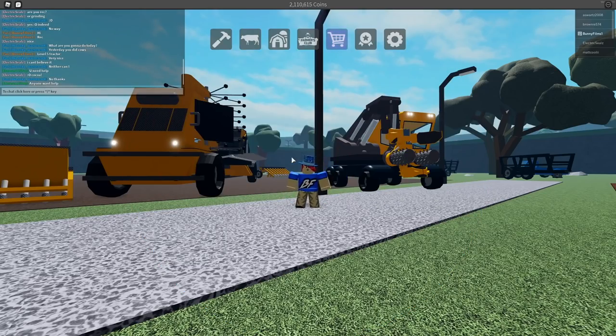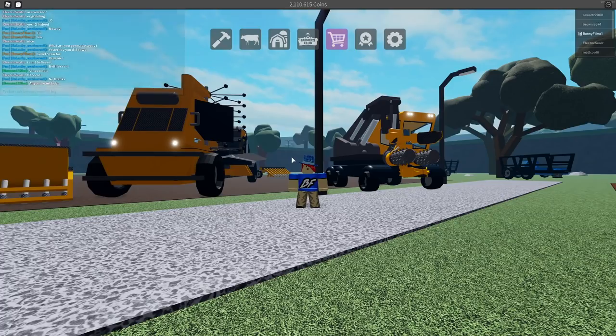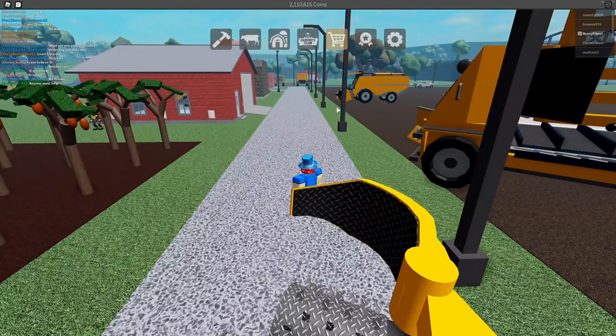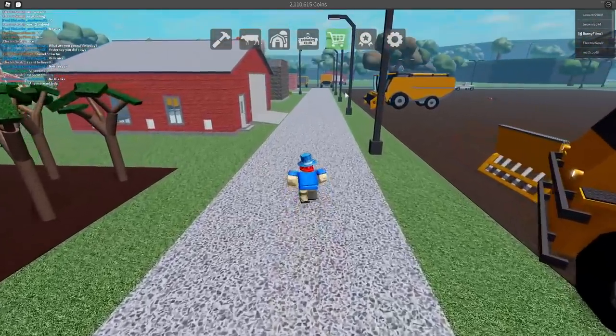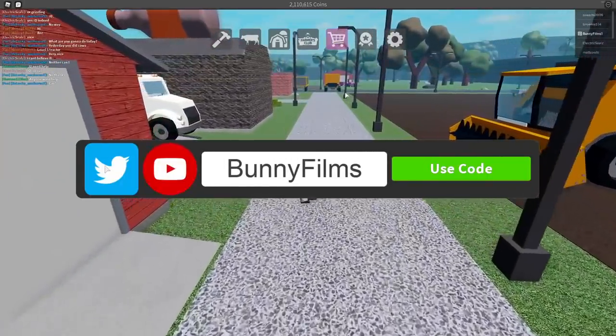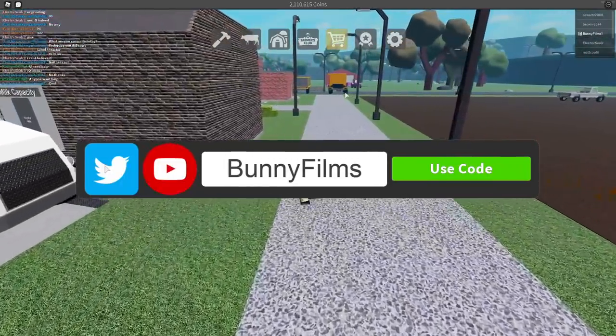What is up YouTube, Moneyfilms here with a brand new video and we are back in Farming and Friends with a fantastic video planned for today. We are going to be buying the new level 5 tractor added in the lumber update, which actually costs Robux. That does make things a bit more complicated but we'll be buying that today, testing it out, and reviewing it. The link for this game is free and will be in the description below. You can also use code Bunnyfilms for some extra cash if you are starting off in the game.